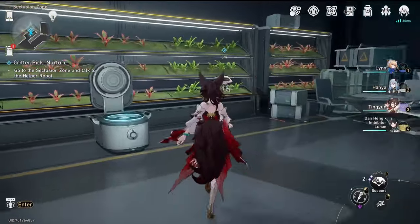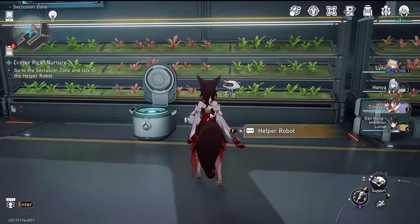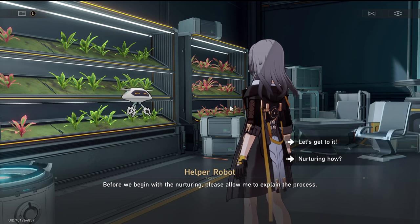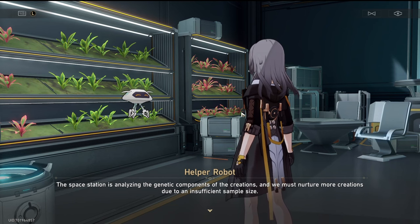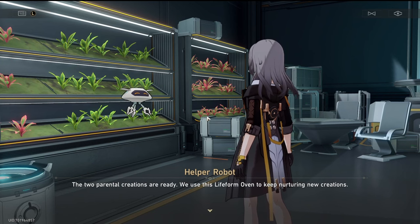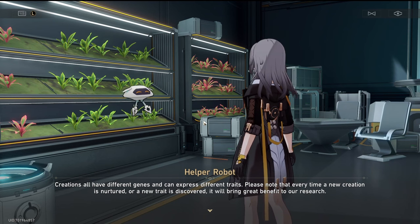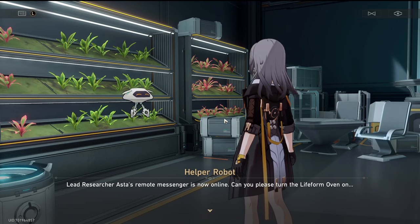I think I've only just picked up the introduction quest and I've been sent to this helper robot in the seclusion zone. Let's talk to him. I am the helper robot who looks after Madame Bronmay's creations. It is a pleasure to serve. Before we begin with the nurturing, please allow me to explain the process. The space station is analysing the genetic components of the creations and we must nurture more creations due to an insufficient sample size.